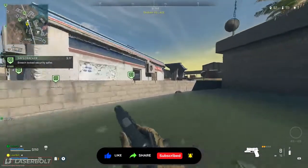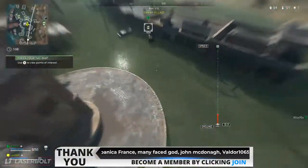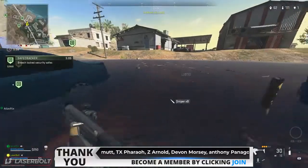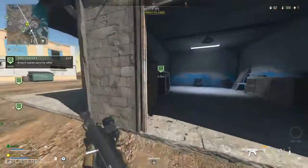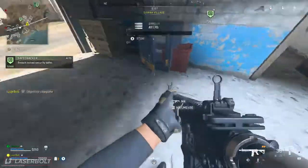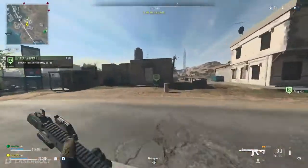The first thing you want to do when you load into the map is look for the safe intel. You want to make sure you're always doing those safe contracts — drop in, pick up the contract, and it's going to locate a total of three different safes. This is the fastest way to get that $4,000 to get the first primary weapon. When you select the primary weapon it gives you your complete loadout, so you pick up that primary and you've got your first loadout.